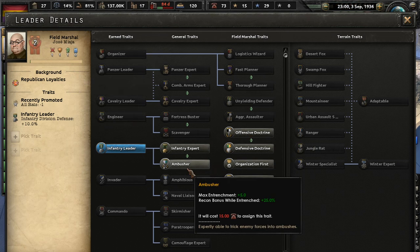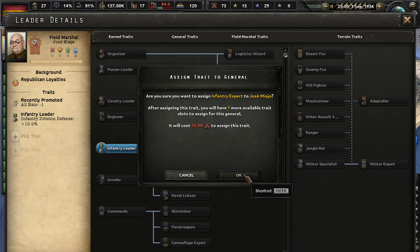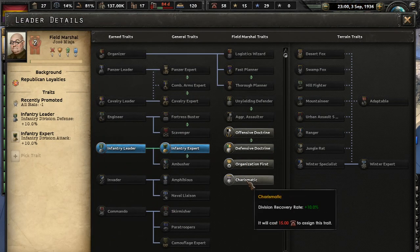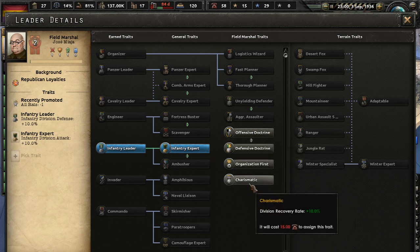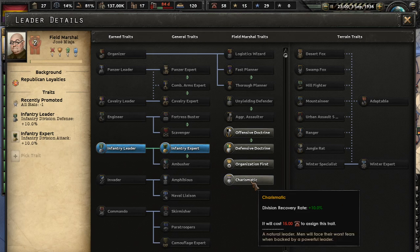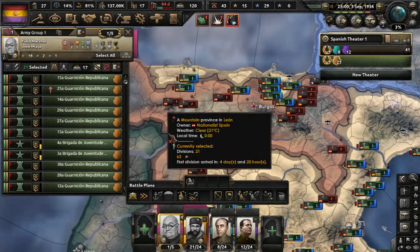Ambusher. Max Entrenchment, Recon bonus. Or Infantry Expert — let's go Infantry Expert, because again, that's all we have. And Organization first — the Reinforcer Rate will be plus two for everyone, that could be good. And this is it right here — this will offset his unfortunate trait. This will cancel out the Division Recovery Rate penalty. So that's good, he's kind of back to normal. Excellent. Let's make sure everybody is in the Army Group.